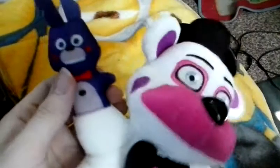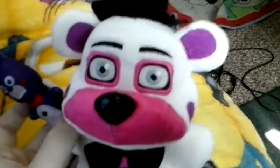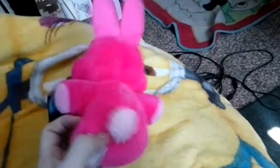Here is Funtime Freddy with Bon Bon in his hand. His ears look a little bent. He's got Bon Bon sewn into his hand. For some reason, Freddy's eyes kind of look square to me, not more circular like they usually are. He's got his purple cheeks that look like they're just printed on, not sewn on. And of course, he's got the same booklet-style tags. Here's Bonnet again — very cool. It's got even the tail on there, which is nice.